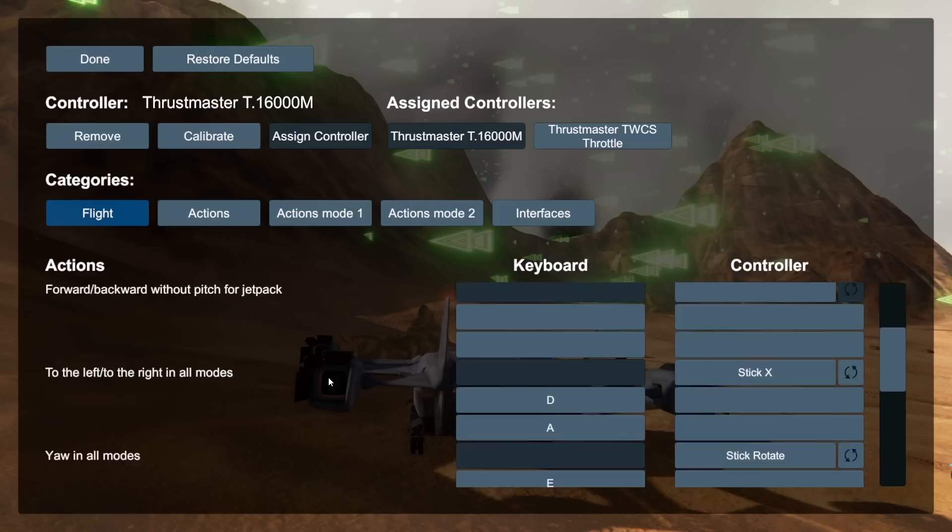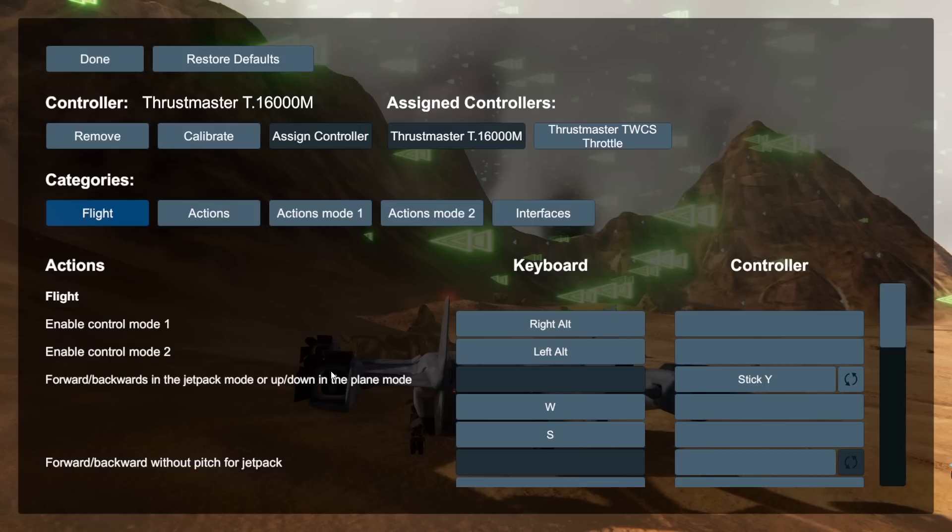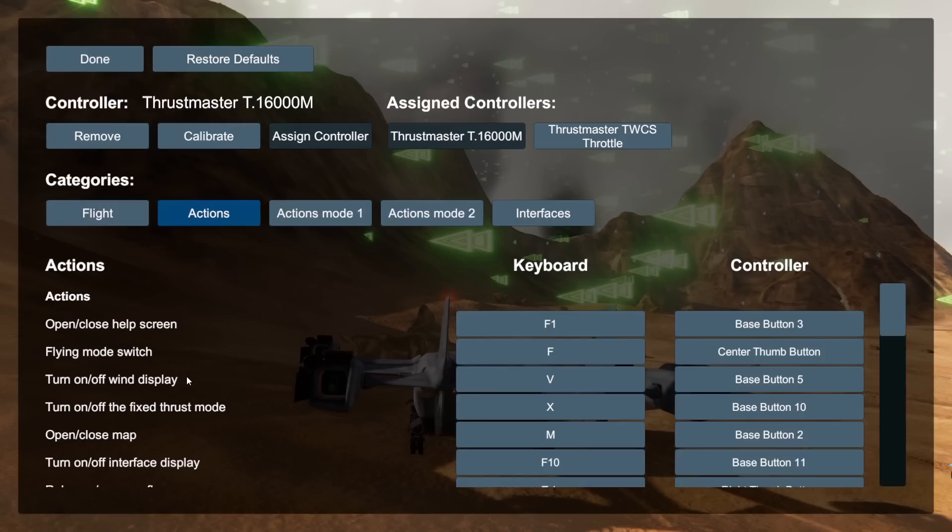It certainly looks like they've made a step in the right direction by making everything look more beautiful. When you're dealing with a game with the word 'simulator' in the name, that's very important. The Thrustmaster 16000M is what we're using, and it automatically calibrated — very plug and play, which is delightful. There's our wind display right there.